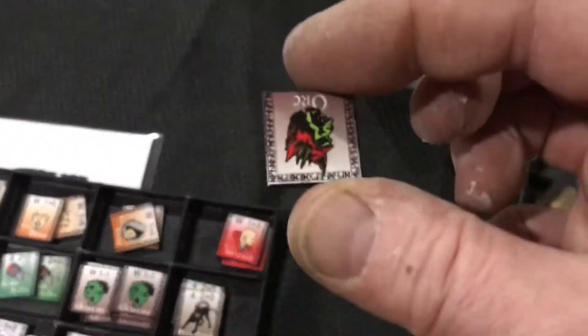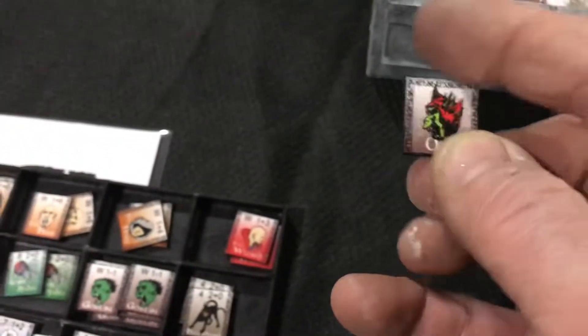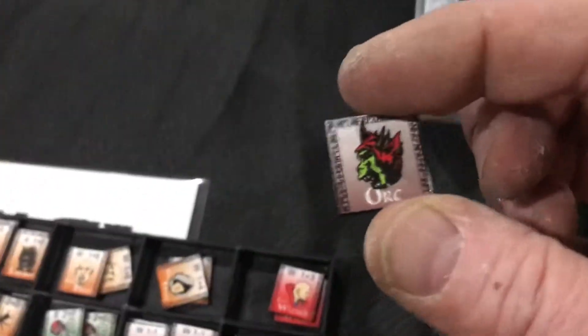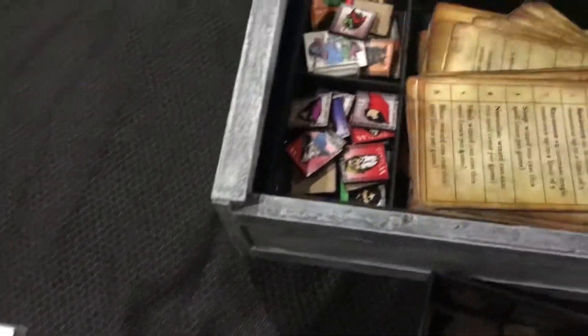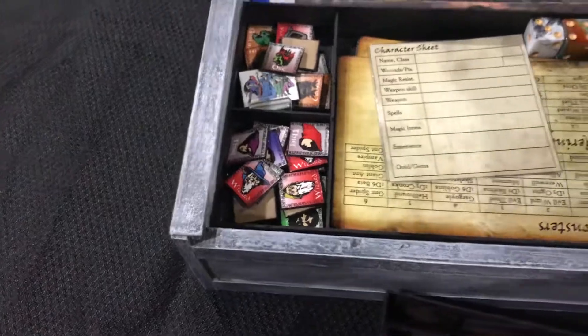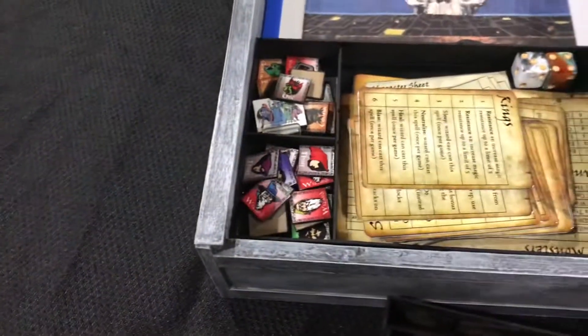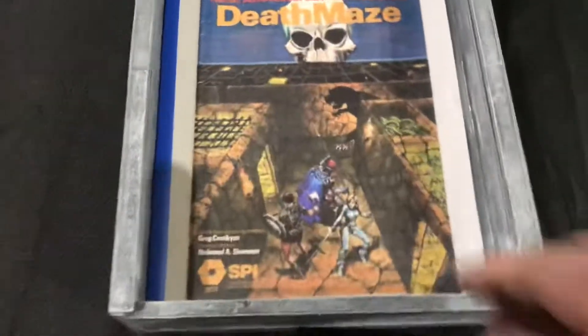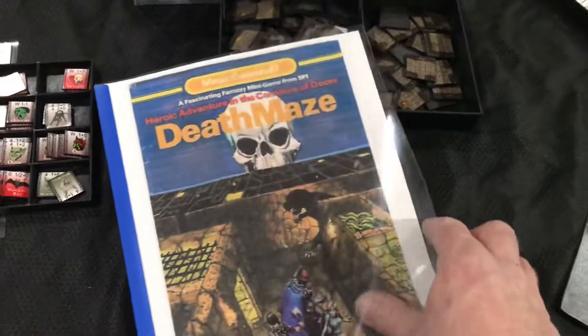This game also, with the expansion, allows you to play monsters as part of your party, which is kind of fun. And then there are various player aids, spell cards, character cards, room charts, etc. — all in there. And then the original Death Maze cover, apropos, is on the expansion piece.